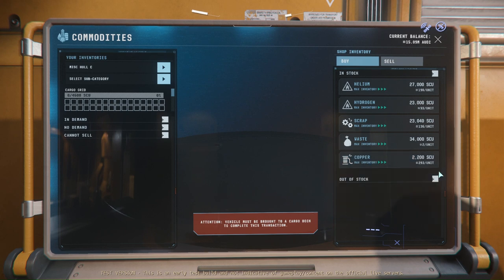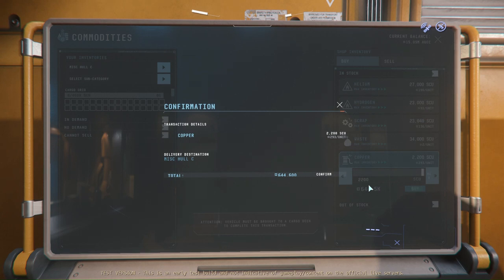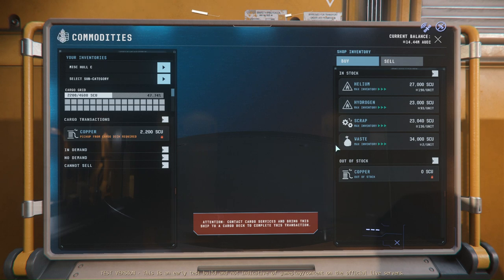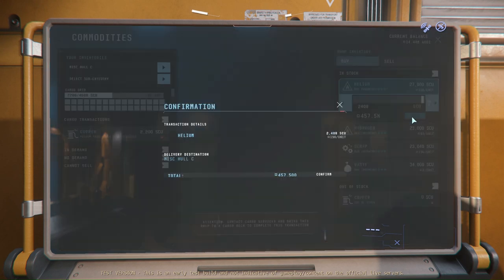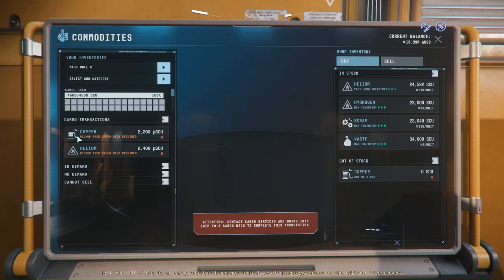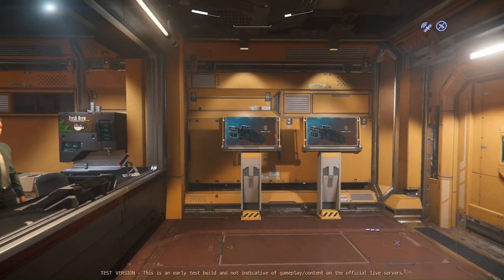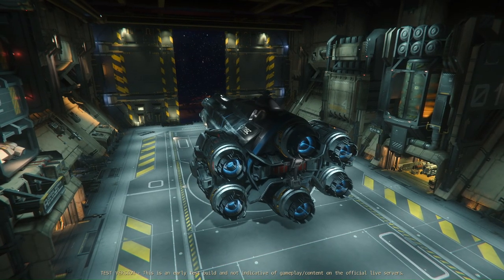Not a lot of cargo there, so we're gonna do a split here with 2,000 SCUs of copper for 644,000 alpha UECs. We're also going to be buying the second most expensive commodity, which happens to be helium - 2,400 SCUs for 457,000 alpha UECs. So a little under a million alpha UEC total. It will be interesting to see how much money we make. None of that is on the ship yet - I need to go back to the ship and go to the cargo deck area outside of the station.